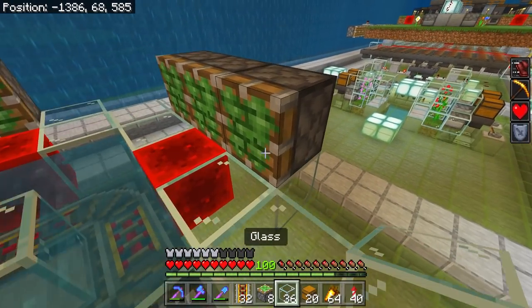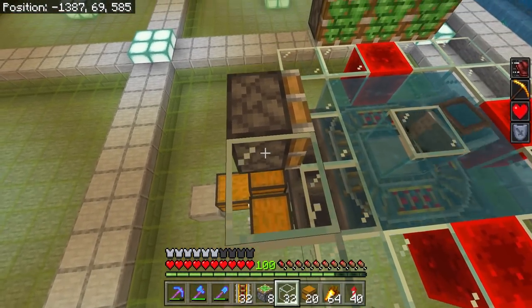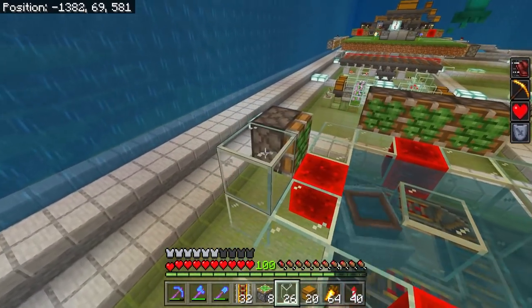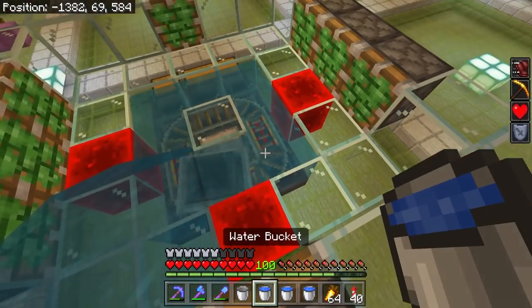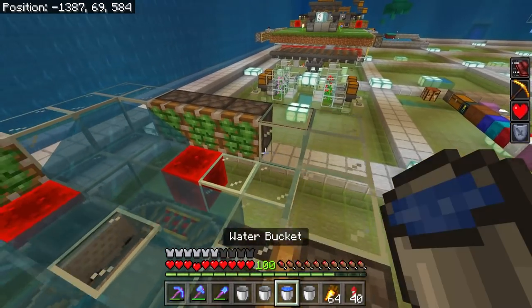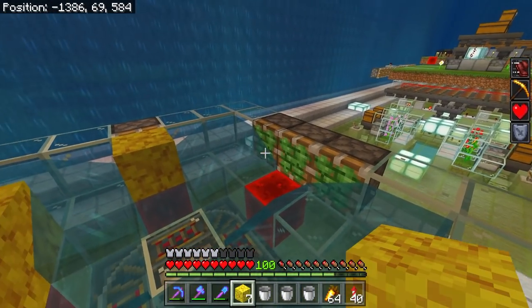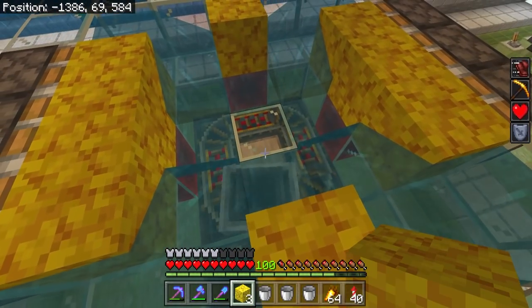Next are the sticky pistons, and we need to create the spaces where we're going to waterlog between those so the coral blocks don't dry out. Then we're going to fill up this entire area full of water, and then we'll be able to place our coral blocks - one, two, three, four, five, six, seven, eight, and then the one in the middle.